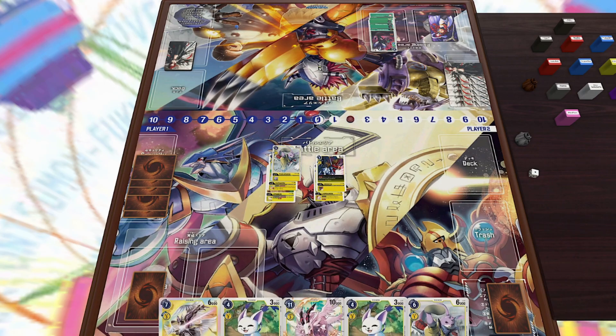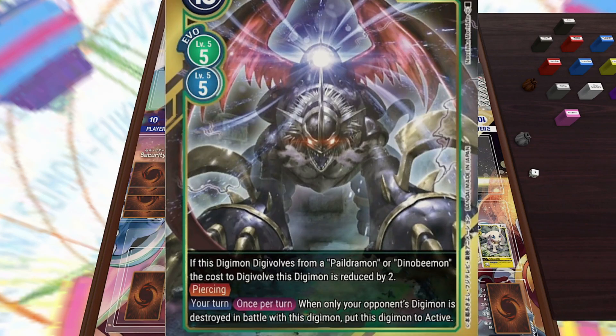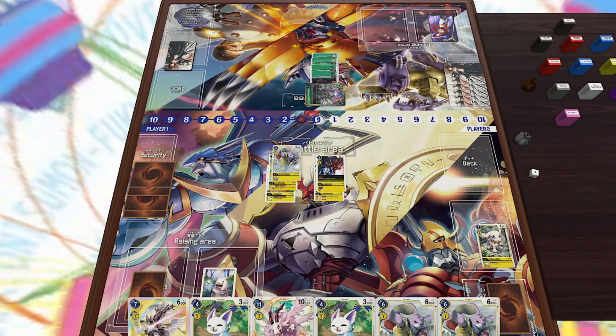He has a Dino Beemon already in his raising area, which is an issue because Dino Beemon has both piercing and jamming. I have a Turuiemon and a Yunemon on my side of the field with some solid inheritable effects, and two Labramon underneath each of those. Unfortunately, I don't have a WarGreymon or any other megas I could digivolve into, so we're just going to have to start digging and hopefully get a Chaosmon.